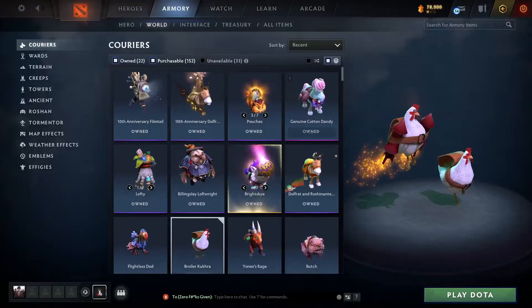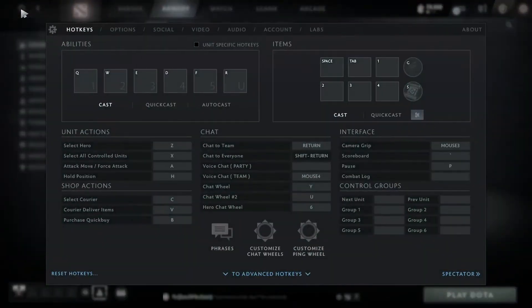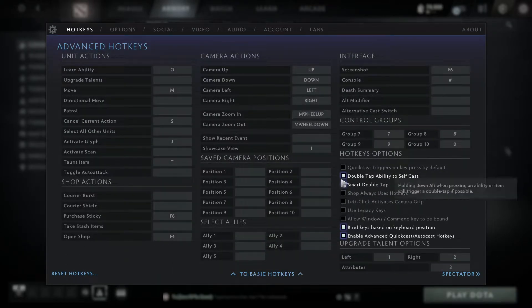So to change the setting, first you gotta click on the settings icon on the top left, then click on Advanced Hotkeys. On the right-hand side, you'll see hotkeys options. Under it, you can see there's an option called Use Legacy Keys. Select that.